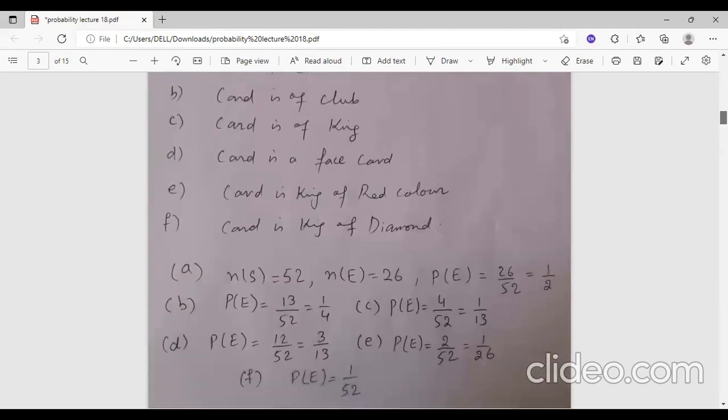If the card is a king, the probability is 4 over 52 since there are 4 kings. If the card is a face card — Jack, Queen, King — there are 3 in each suit and 4 suits, so there are 12 face cards total. The probability is 12 over 52.